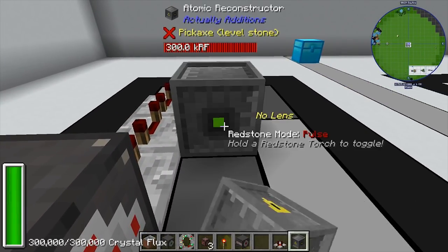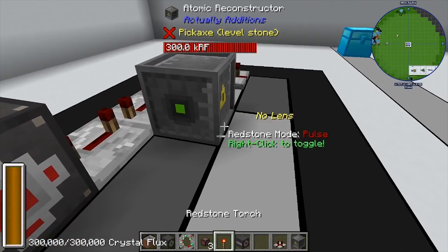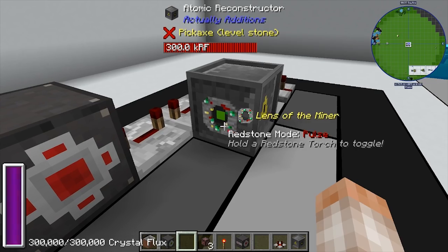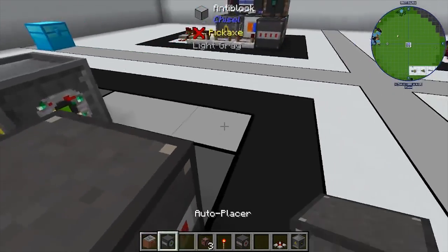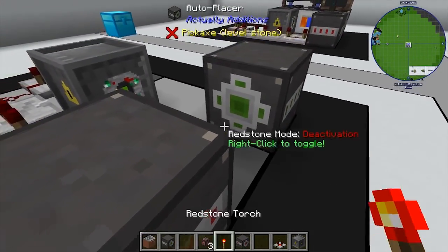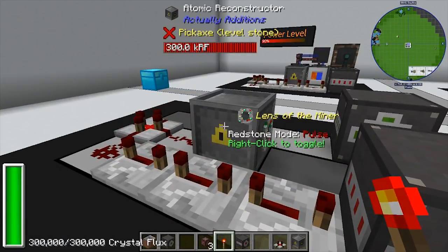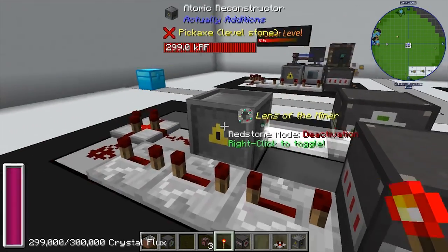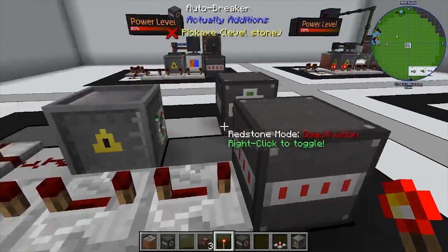The atomic reconstructor goes here — I have it on top of a muffler block because these things are extremely annoying. I'll put on the Lens of the Miner, then place the auto placer here. I need to hit the auto placer with a redstone signal to change it to pulse mode — both the auto breaker and auto placer should be set to pulse.